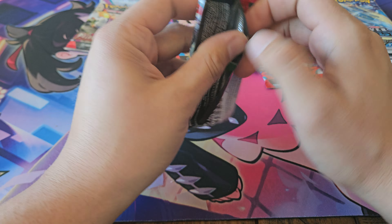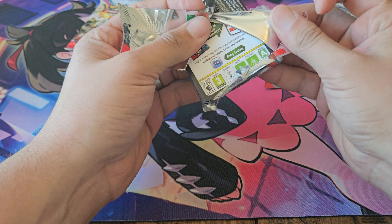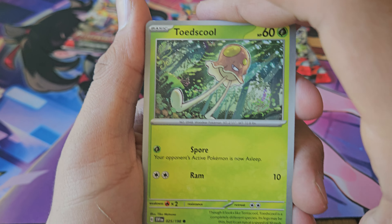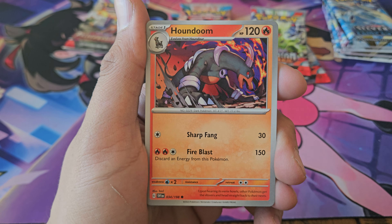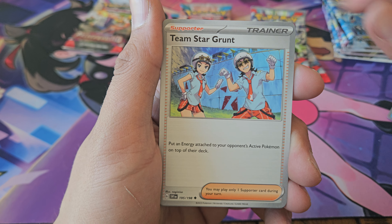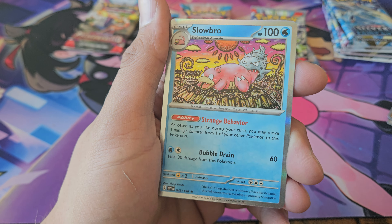We'll just go ahead and start with the Scarlet and Violet. We got Toad School, Sandow, Houndoom, Fido, Rock Chestplate, Satitan, Team Star Grunt, Growlithe, Primate, and Slowbro.